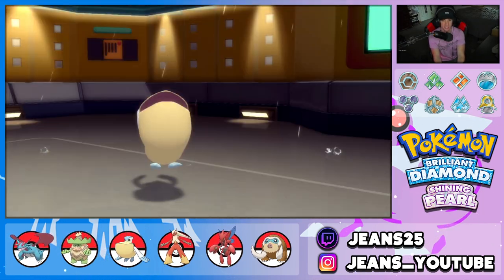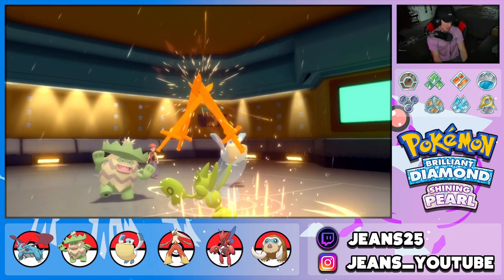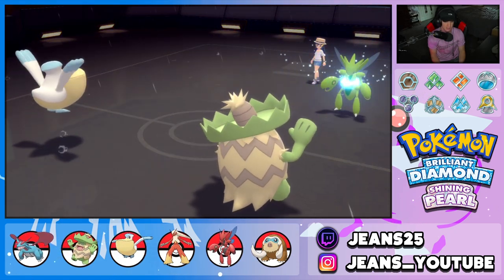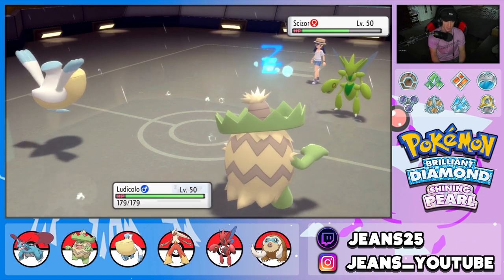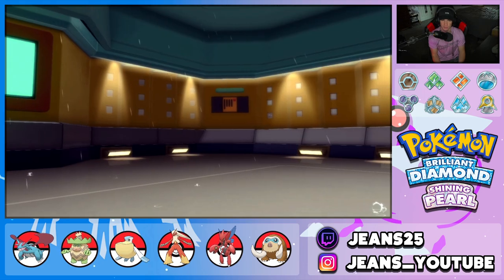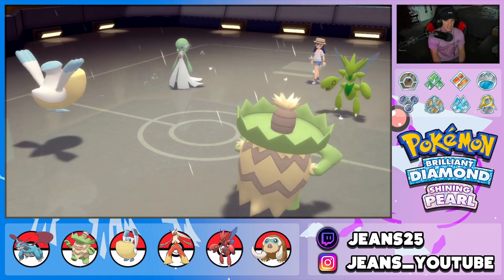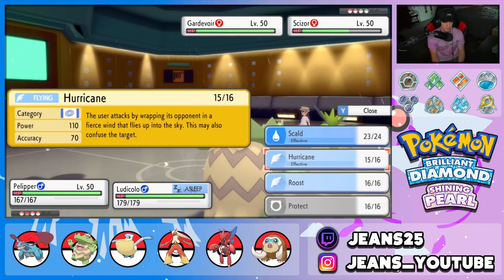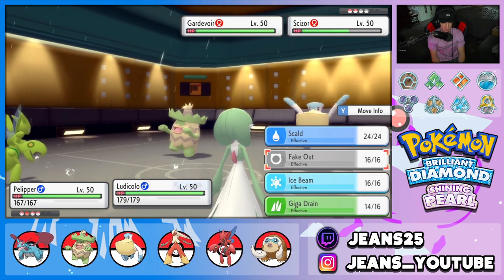Pelipper's gonna Scald here — Scald does good damage with a chance to burn, give me the burn... no burn. This thing uses Swords Dance. I might have thought about swapping but no swap — we have speed advantage against it. Wait, is this Scizor running Leftovers? I've seen Leftover Scizor a few times, it is a pretty bulky Pokemon. My Ludicolo goes to sleep — I don't like that one bit.